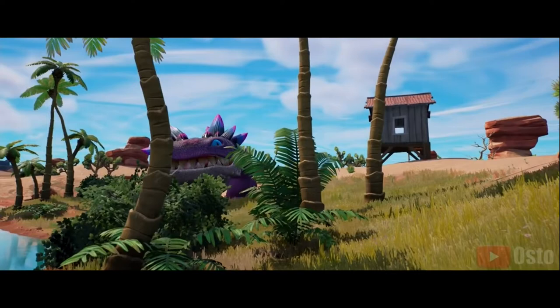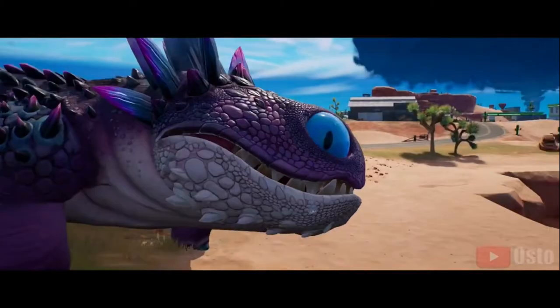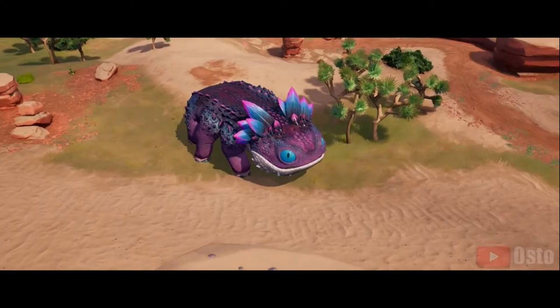Elsewhere in the version 19.10 update is the addition of a new kind of creature: a giant, adorable monster called a Clombo. It looks like something ripped out of How to Train Your Dragon, and developer Epic says that they're mostly gentle, and they appear to add a new way of getting around the map.